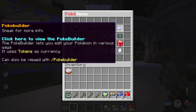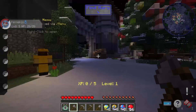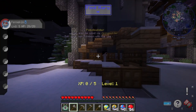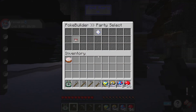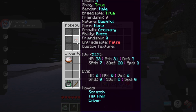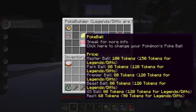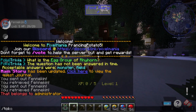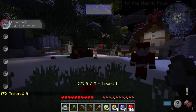There's a bunch of cool things to check out in the menu. This is the Pokémon builder — with /pokebuilder you can build and upgrade stuff using tokens. With /tokens you can see how many tokens you have.